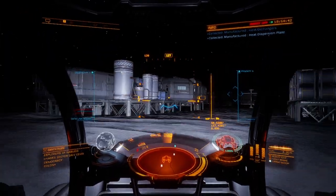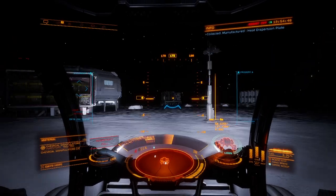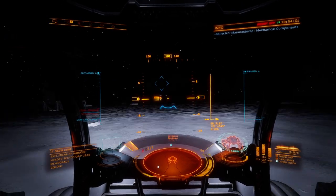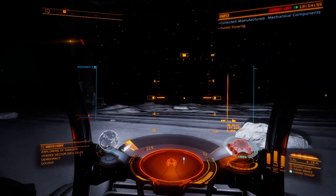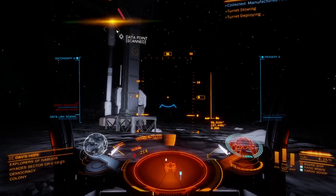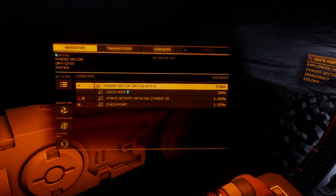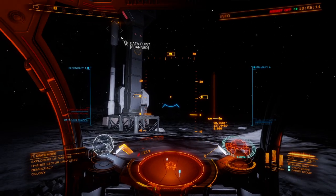That's pretty much Dave's Hope right here. I had hoped they increased the loot amounts, but that's basically how it works. This is in the Hate Sector, the RVC C2-23 system, and you just come right over to Dave's Hope and rinse and repeat.